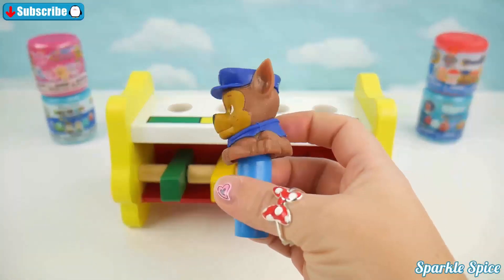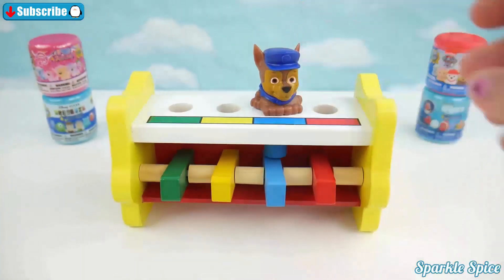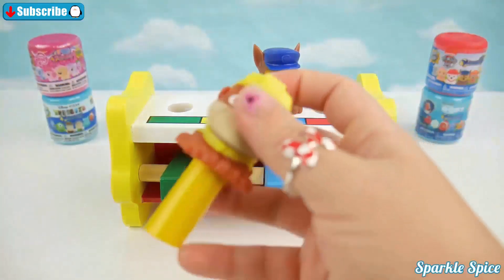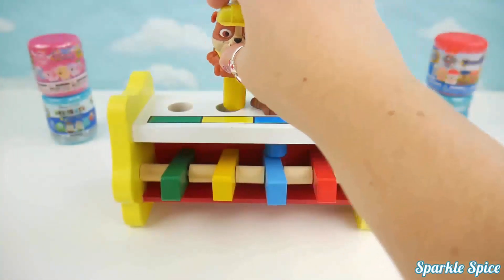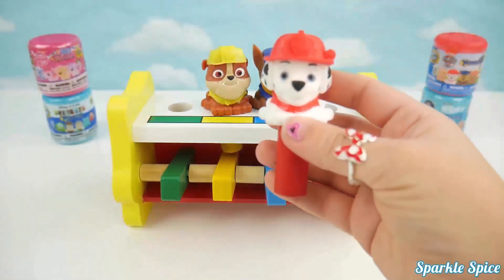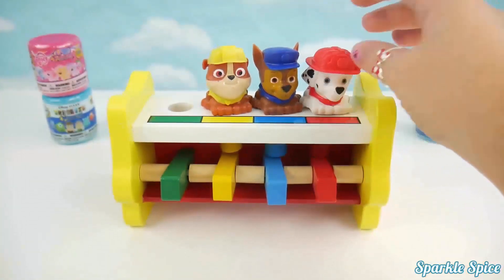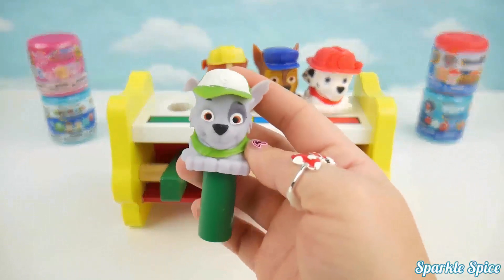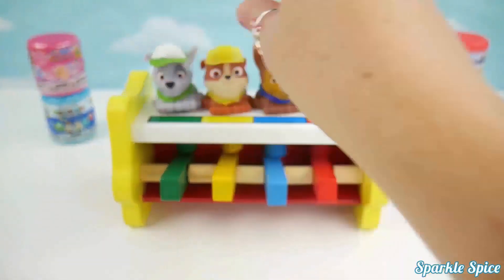Now let's put them back in. Here's Chase and he's got a blue hat — I'll put him in the blue spot. Here's Rubble, he has a yellow hat — he'll go in the yellow spot. Next is Marshall, he has a red hat, so he'll go in the red spot. And finally Rocky — he's got green in his hat — we'll put him in the green spot.